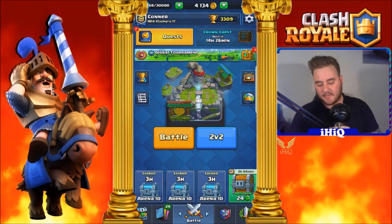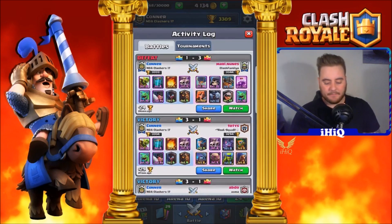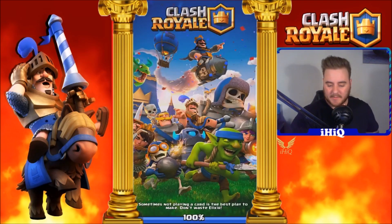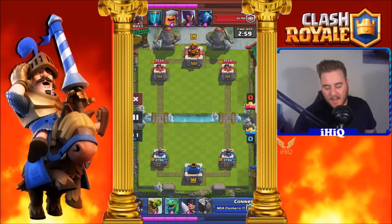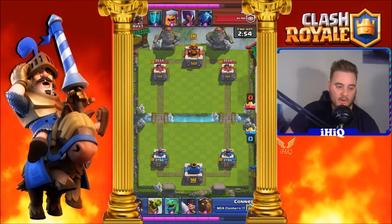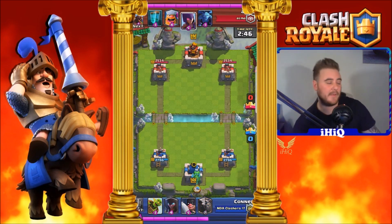Let's get straight into it then. We'll watch some of the previous ones. We'll start right here — this was against Abdo of the Asthma clan. Starting this off right now, we're just getting up to 10 elixir. There's no need to play anything if he's not played anything, so we can just chill, we can just wait.